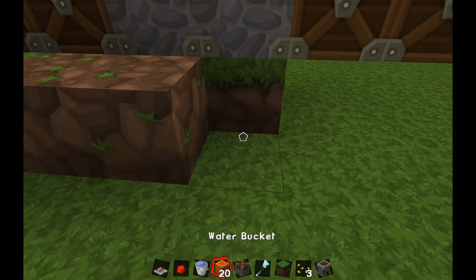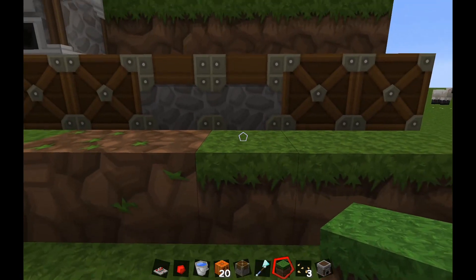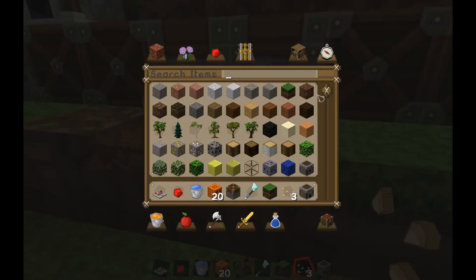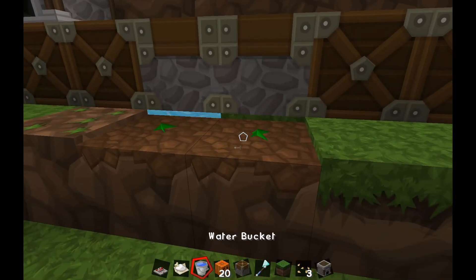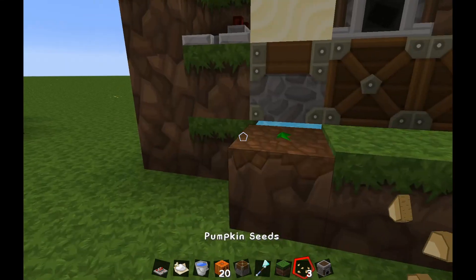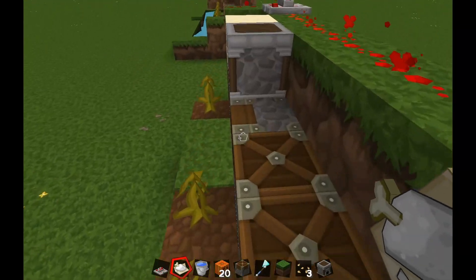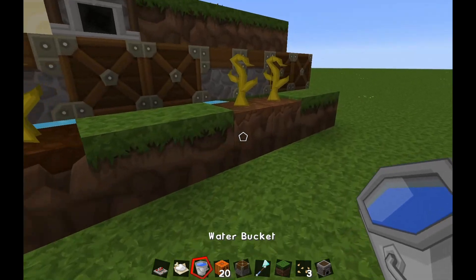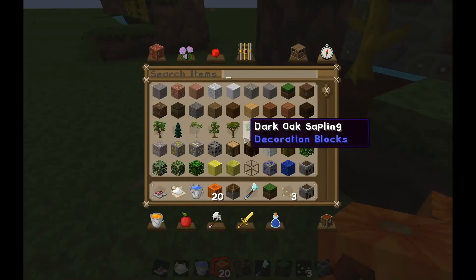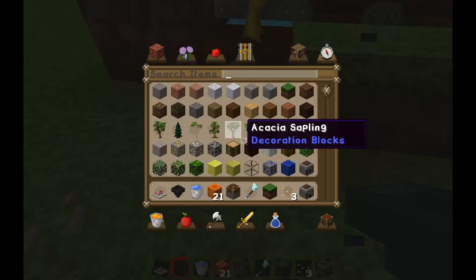Every time you place something on these piston-facing-up blocks the pistons are going to freak out. The cool thing is if you place something here it's not going to freak out — so that should give it away: you're going to put your pumpkin seeds right here. Let's get some bone meal and get these going. You don't need to, but seeing as you're building an automatic farm I assume you've played for a while. Now, the pumpkin is going to grow here and fall, so you want it to go somewhere — we're going to get a hopper.